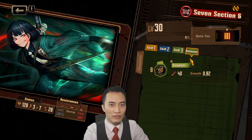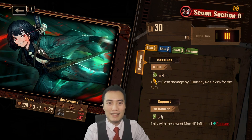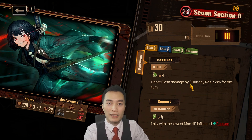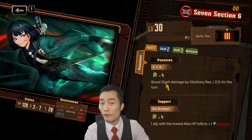Her defense skill is just a regular counter skill — nothing special to write home about. Her passive is C.I.H.: with 4 gluttony, boost slash damage by gluttony resonance divided by 2, which equals percent for the turn. Pretty conditional to get it going — it can be resourceful but kind of hard to get 4 gluttony together.